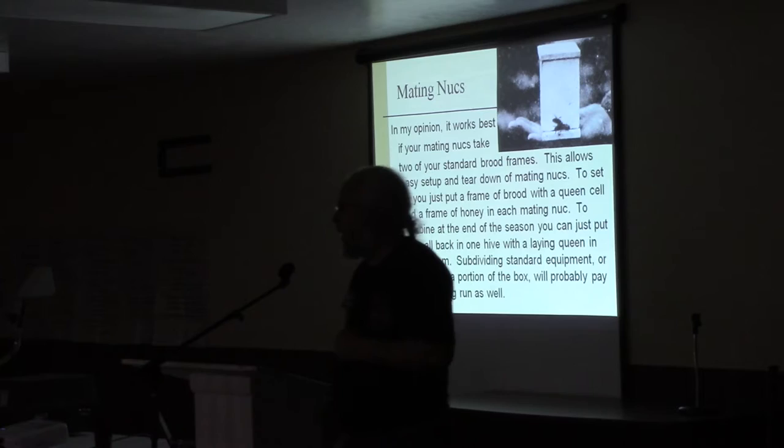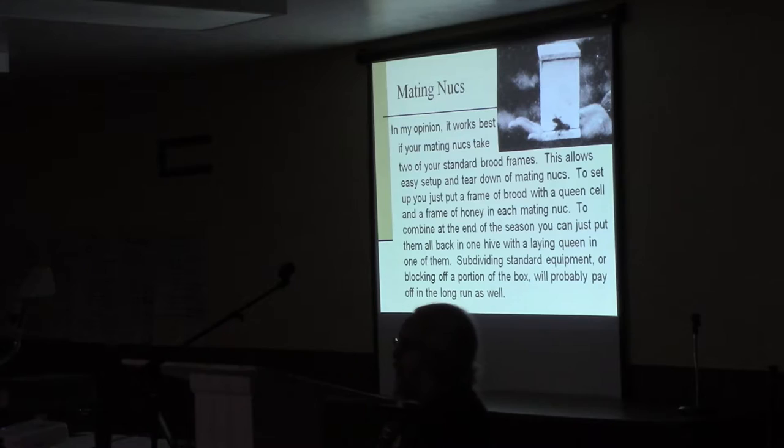Let's talk about mating nukes. A queen by herself is fairly helpless — she needs bees to take care of her from the moment she emerges from a cell. In order to raise many queens on minimum resources, it doesn't take that many bees to care for a queen until she gets mated and starts to lay. So people usually use a smaller hive for that than a full-size hive. I set up two-frame mating nukes using my standard brood frame, which is a medium. So I have two medium frames: a frame of brood and a frame of honey.